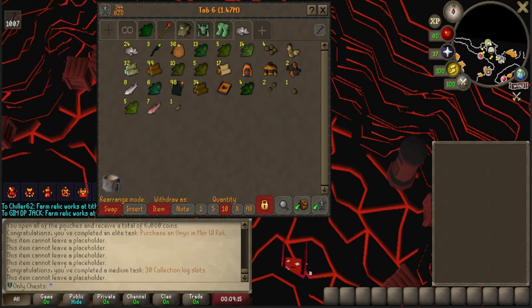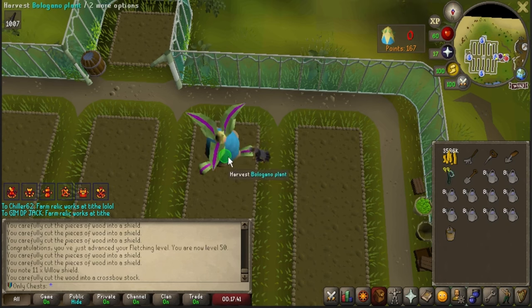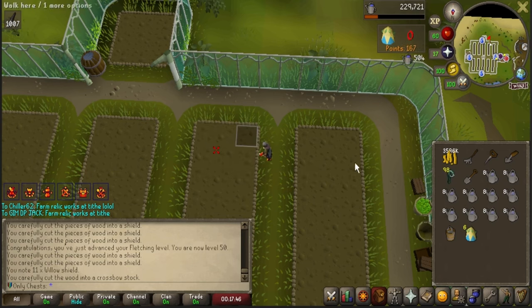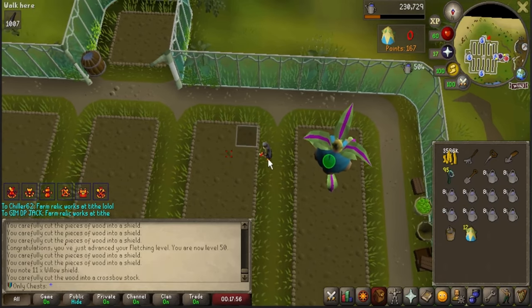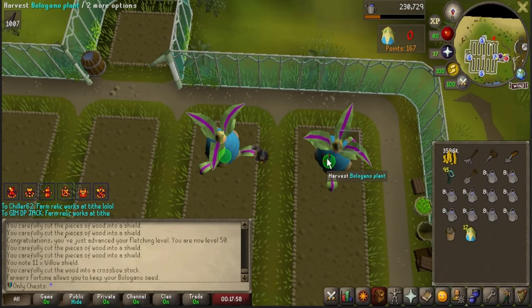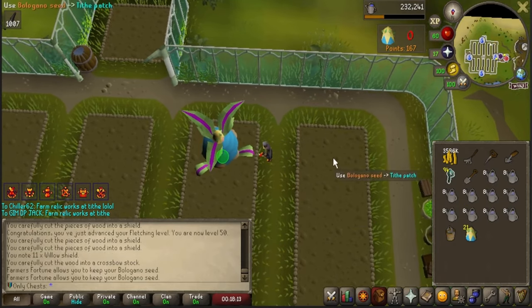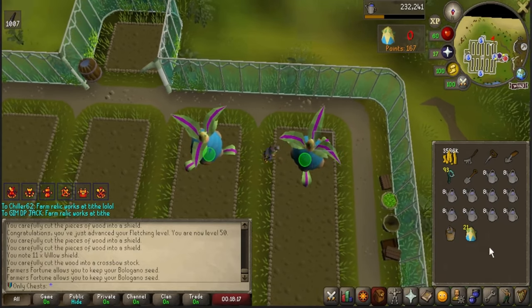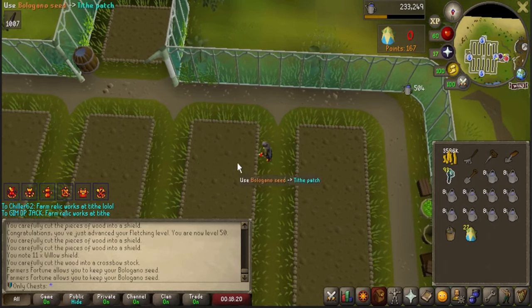We're going to see together if this Farmer's Fortune relic works on Tithe Farm. Oh my god, it does! No way! That is actually so dumb. I love it. This is everything I could have dreamed of — it's just like easy farming. I didn't even notice the yield is tripled. Oh my god, this is so good.